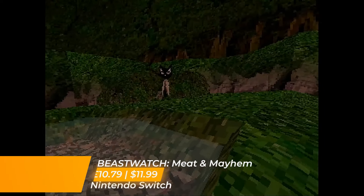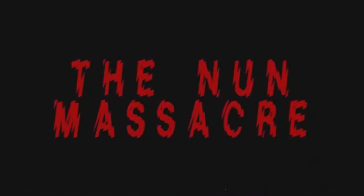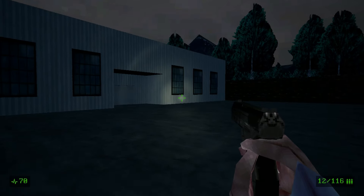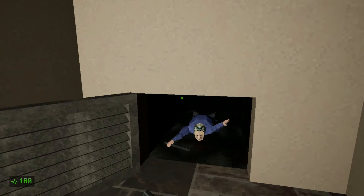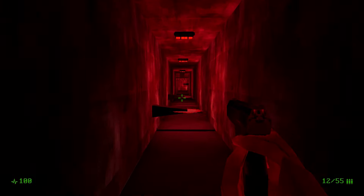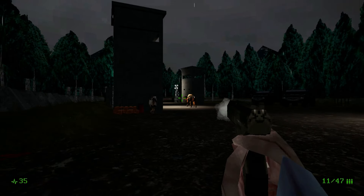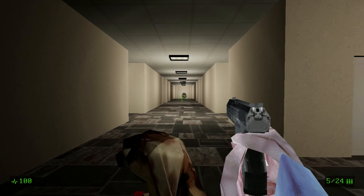The 32-bit gaming scene has seen somewhat of a revival over the past couple of years, with publishers like Puppet Combo and Bryce Butcher releasing some absolute gems of retro throwbacks on the Nintendo Switch. And now comes Beast Watch: Meat and Mayhem, a retro-style horror shooter from Sonambulist Games. I'm a huge fan of these PS1-era inspired titles, so let's take a look at Beast Watch, see how it shapes up, and find out whether or not it's worth your time and cash.